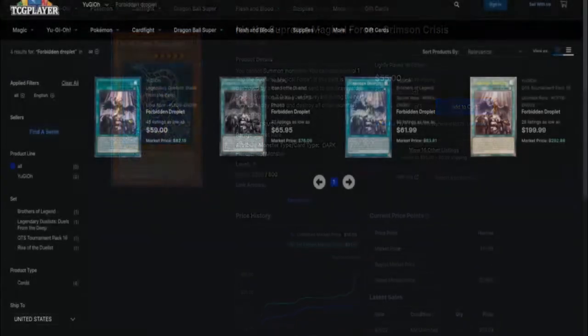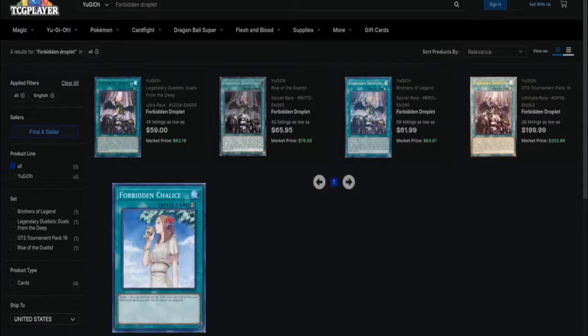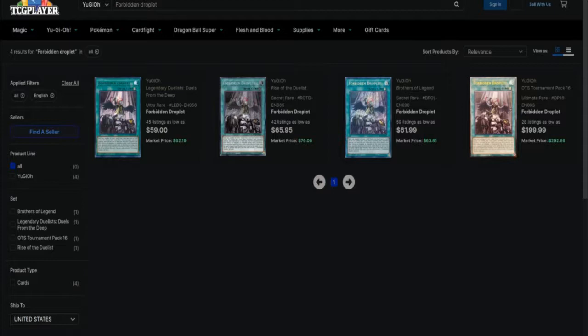We literally just need to reprint Forbidden Droplet. It's kind of lame that if you want three copies of a card that, depending on the deck you're playing, can be unnecessary, you still pay a premium. I think we need a super printing of this card. If you want cheaper alternatives, I'd suggest Ridden Chalice, a card I've been using for years. But give it a super printing so no one has to complain about the price.